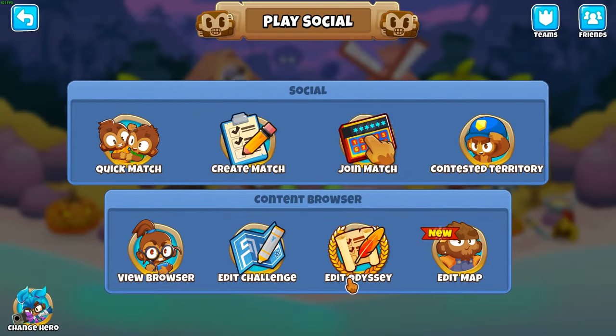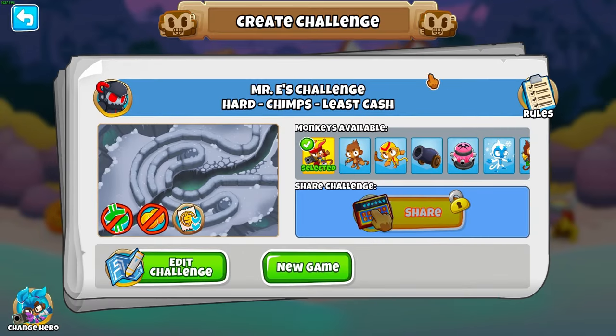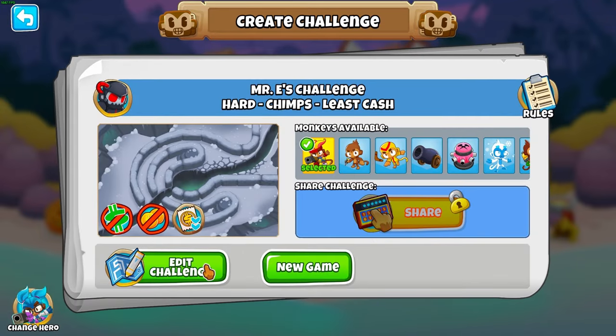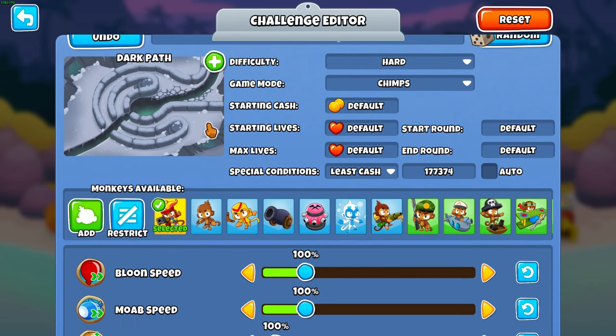The way you test your strategy is Challenge Editor. Go to Play Social, Edit Challenge, and create a challenge. Select your map — for me that's Advanced, Dark Path. For Chimps specifically: Difficulty Hard, Game Mode Chimps, Starting Cash Default, Starting Lives Default, Max Lives Default, Start Round Default, End Round Default. The key difference is you want to use the Least Cash Special Condition with the number 177,374 — that's the exact amount of money you make from the start of round 6 to the end of round 99, every single Chimps run regardless of map. This counter tells you how much money you have left to spend.